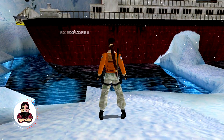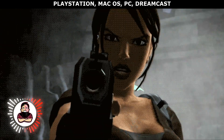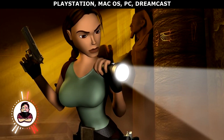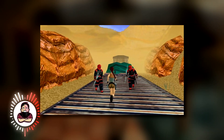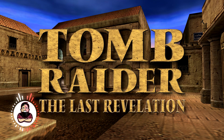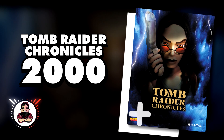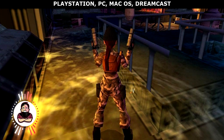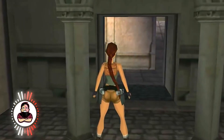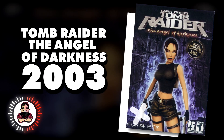Tomb Raider: The Last Revelation of 1999 is a third-person platform game where climbing, searching, activating levers, and fighting enemies are the fundamentals. This fourth installment of Lara Croft's adventures takes place at the heart of the pyramids of Egypt. Tomb Raider Chronicles of 2000 is the fifth game — the adventure lives on in the memories of Lara's friends, with each level presenting a memory of one of the characters encountered in the first four games.